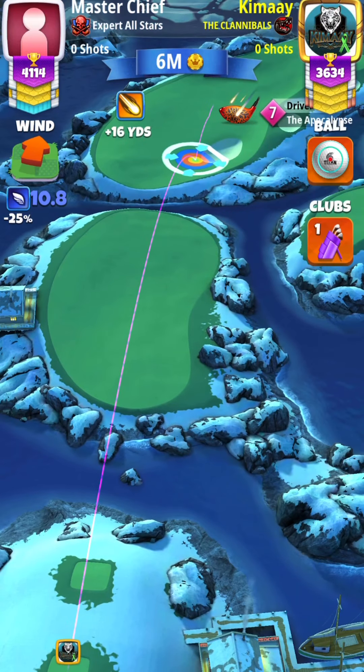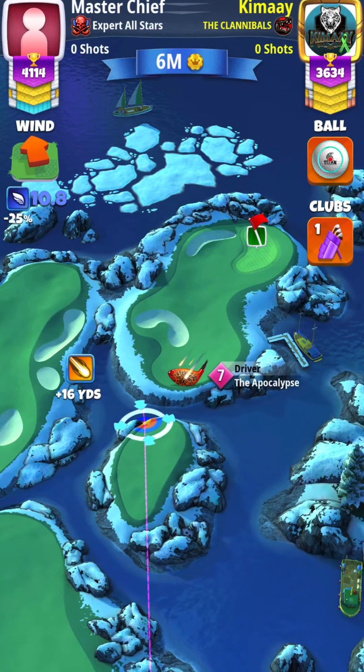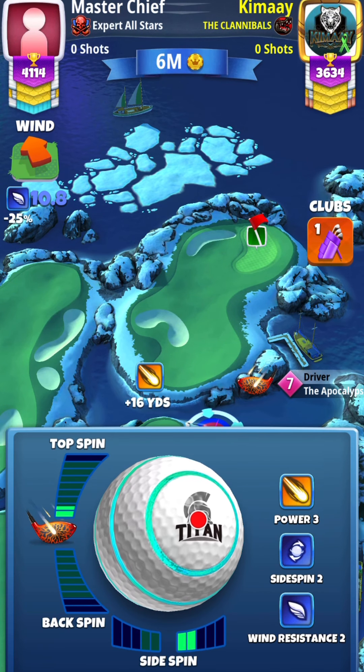For Nordic Fjord's hole 1, if they do give you a tailwind, you can send it if you have an APOC 5 or greater. If you do not have an APOC 5 or greater, you do need a high wind to blast it over.